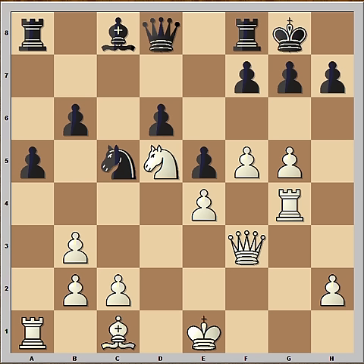It is white to move and to play a killer move. If you wish, you can pause this video and try to find the killer move that white played in this position. Are you ready? What is your move? Would you play queen to h3? If you would, that is winning too. Rook to h4 is winning also. But Judith's choice was a bit fancier — she played knight to f6.